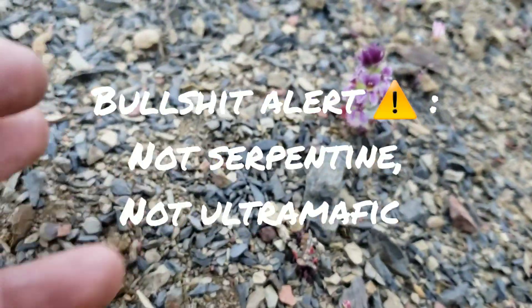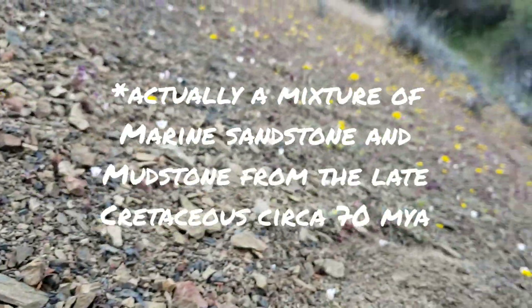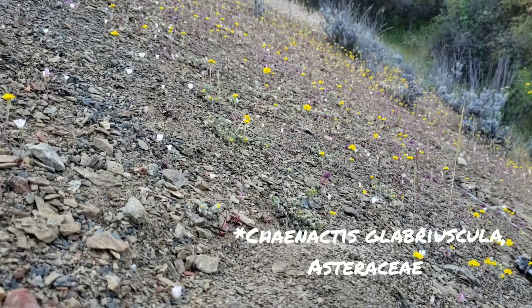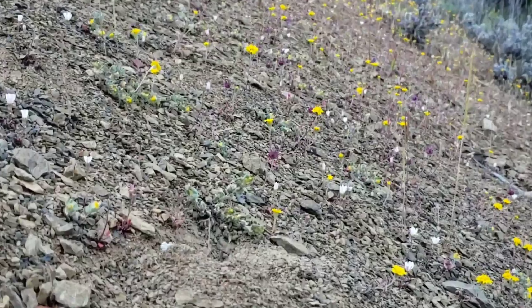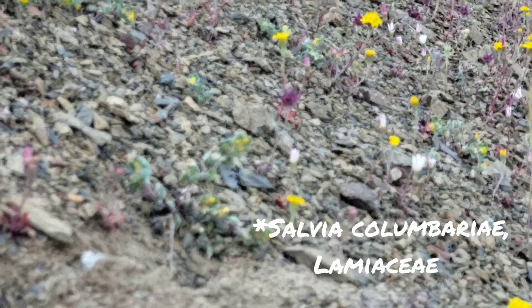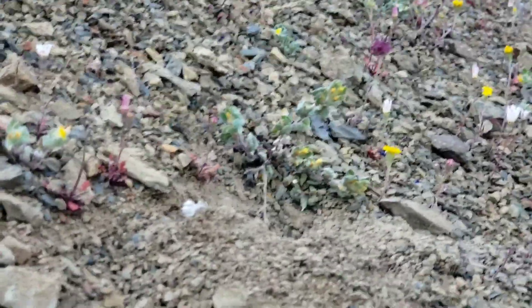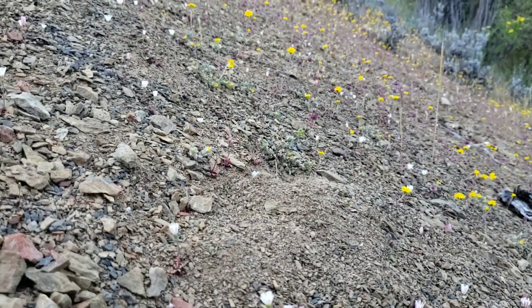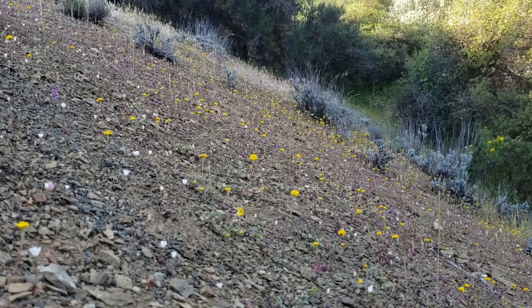Especially on serpentine — and this is a serpentine talus. You can tell by how pigmy everything's growing. That yellow is Corethrogyne filaginifolia. There's some Acmispon, some chia right there — Salvia columbariae — which normally gets up to a foot or foot and a half tall but here it's tiny because the soil is brutal: not a lot of nutrients, lots of toxic heavy metals. Nothing gets too big — the biggest plants top out at maybe 80 centimeters.